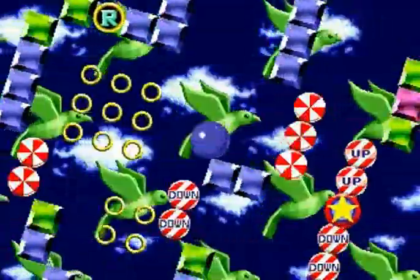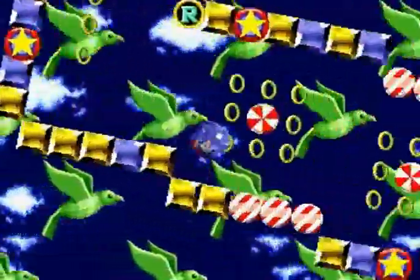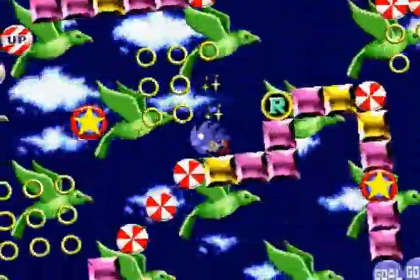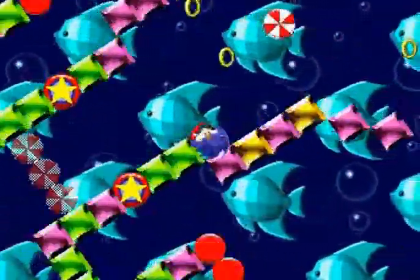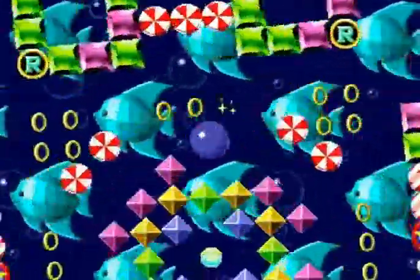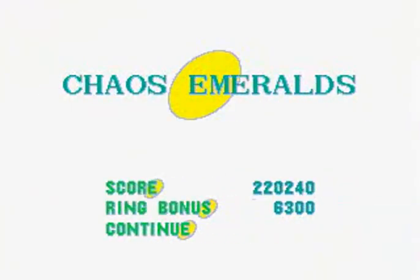And then this is Special Stage 4 — considerably easier than Special Stage 3. The way I'm getting these Special Stages is sort of like doing it in Green Hill, Spring Yard, and Starlight, because those are the easiest to really get a lot of rings in without wasting time. You can get into Special Stages in Marble and Labyrinth Zone, but it's difficult to accumulate a lot of rings there without wasting time. This was sort of attempted as a quasi speedrun — nowhere near as good as the official speedrun, but better than some average Joe playing this game for the first time.